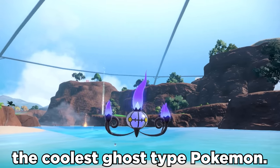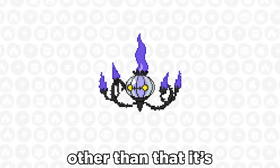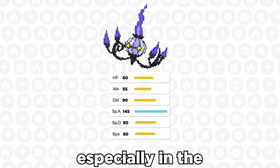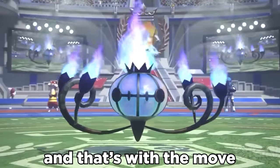Chandelure is one of the coolest ghost type Pokemon. It hits insanely hard with its base 145 special attack, but other than that, it's kind of lacking a little bit, especially in the speed department. But there's one super interesting gimmick in getting around this, and that's with the move Inferno.